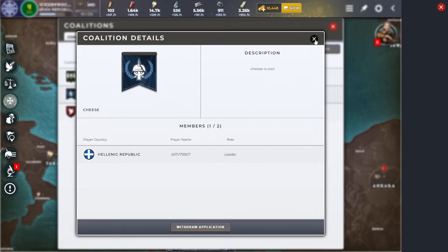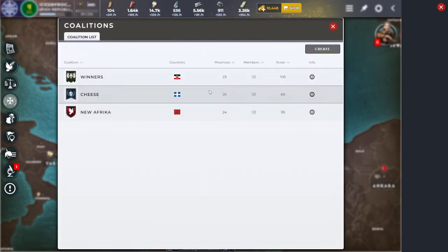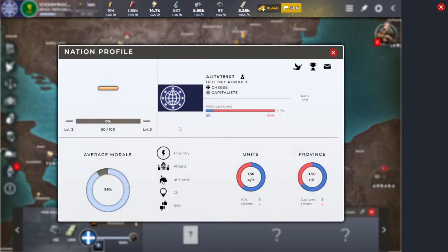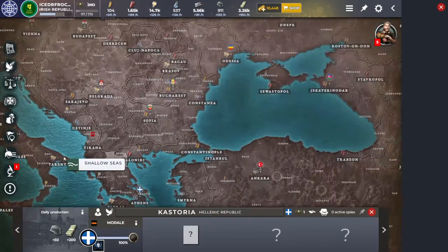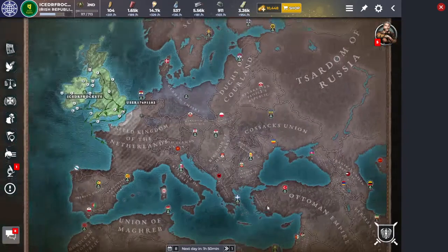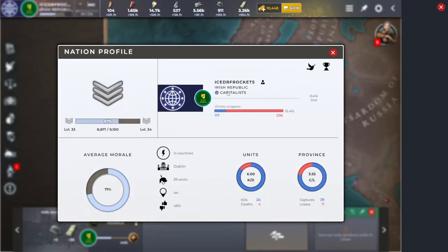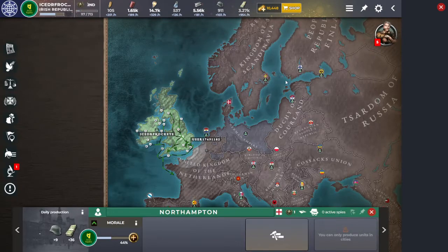The coalition is still there and the opponent gave himself a name — interesting. Let's check his stats: he's level 2 now; I'm probably the highest level in the game at this point. Anyway guys, I think this is a good place to end it — hope to catch you on the next one tomorrow. Have a good one, bye!